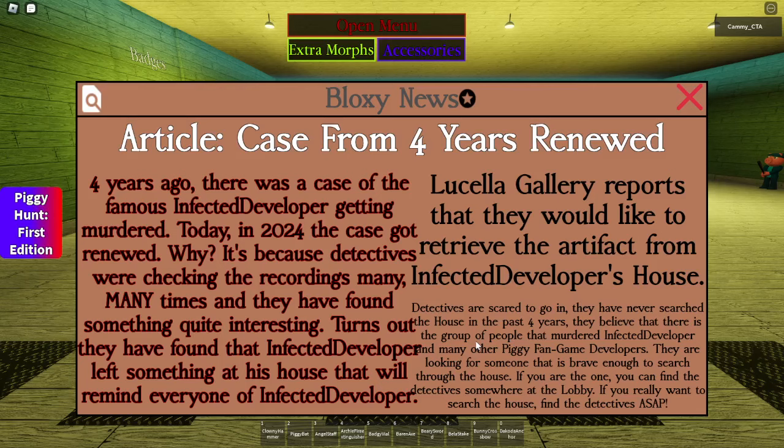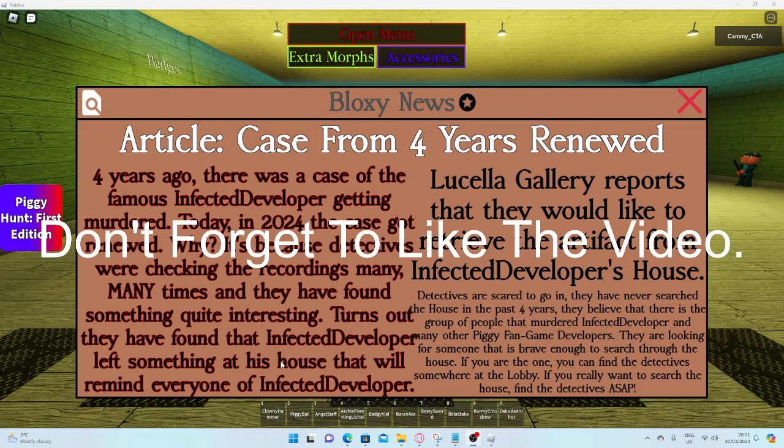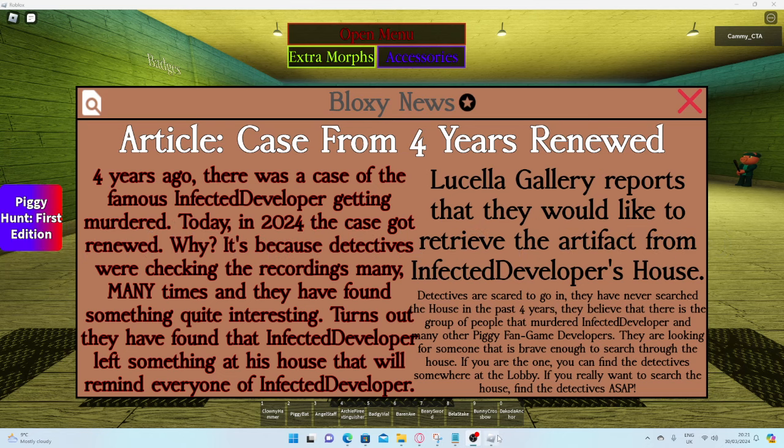Hello people, today I'm going to be showing you how to unlock the Fajav's Egg in the Piggy Hunt 1st Edition collaboration. Before I start, please leave a like on the video.